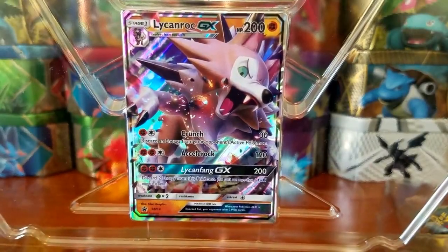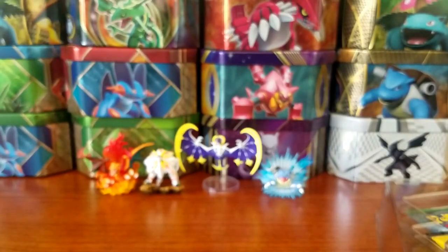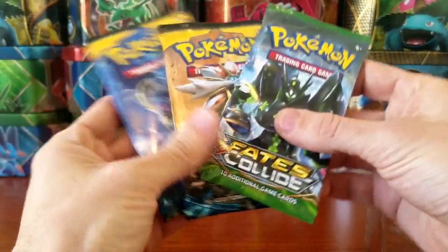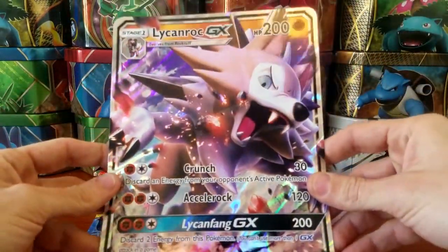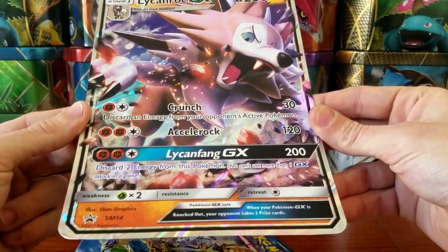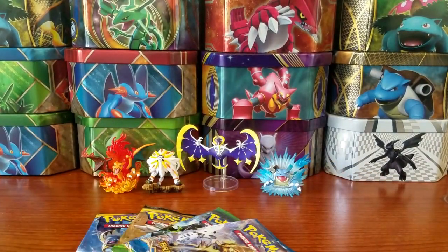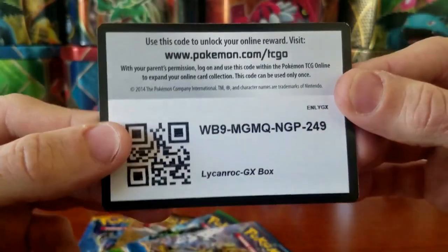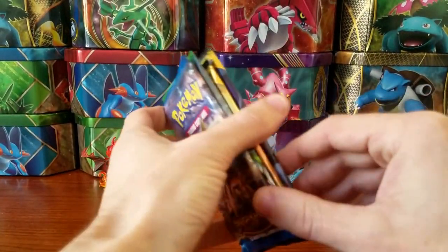There's the Lycanroc GX card — I'm not gonna take it out because I am not willing to destroy this one. We also get two packs of Sun and Moon, a Fates Collide, and a Breakpoint. We get the jumbo Lycanroc GX card — Sun and Moon Black Star Promo number 14, such a cool card — and of course we get a Pokémon Trading Card Game Online code which I will be giving to you guys. If you're able to snag that code, let me know in the comment section down below and be sure to hit that like button for me.